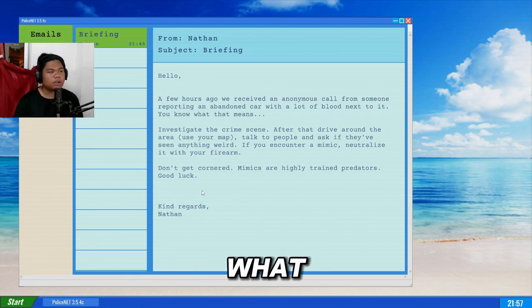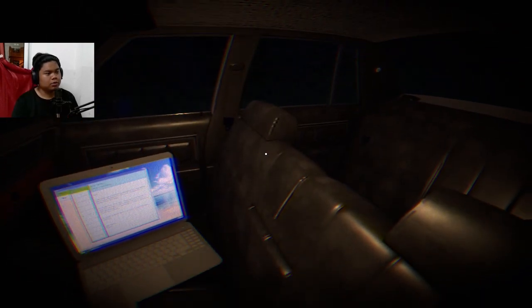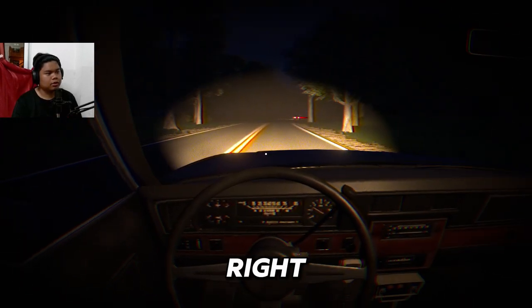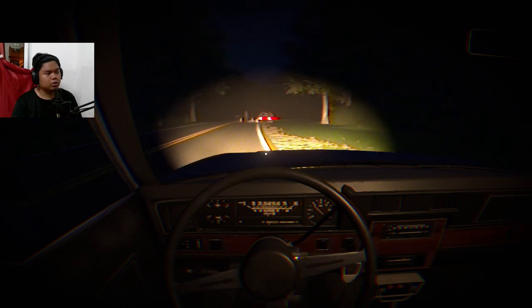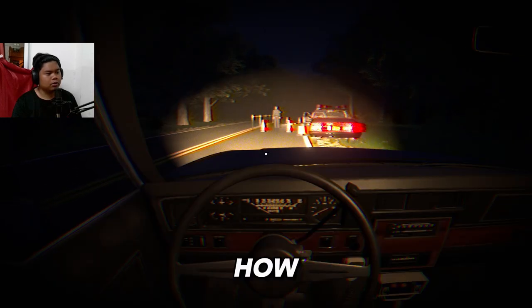So from what I understand, we are some kind of police officer. There's a map and email on the laptop. I can see there's a car over there — I should investigate the crime scene. 'F' is for turning the light on. Let me go check it out.